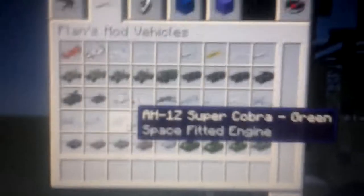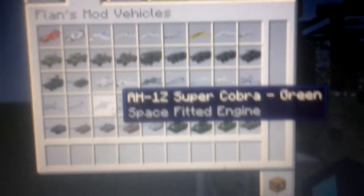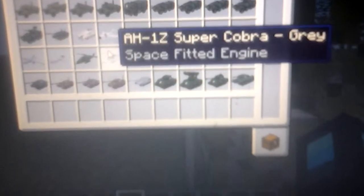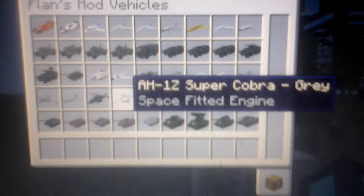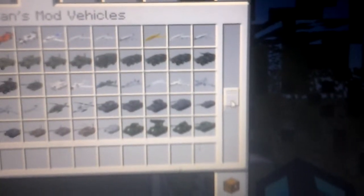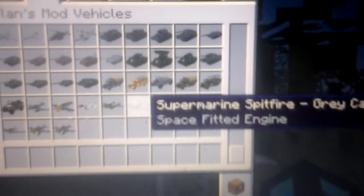The AH-1Z Super Cobra green, and the AH-1Z Super Cobra grey. Then there's some more planes that won't be in the video because I'm only doing these — the planes that won't be in the video are going to be in part two.